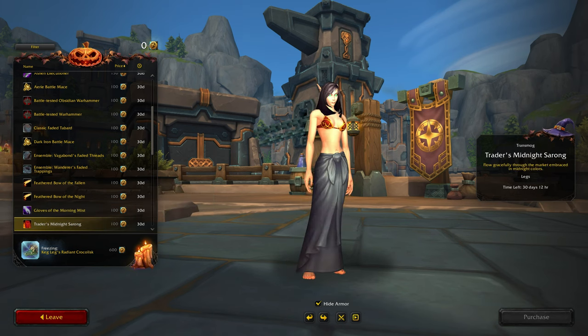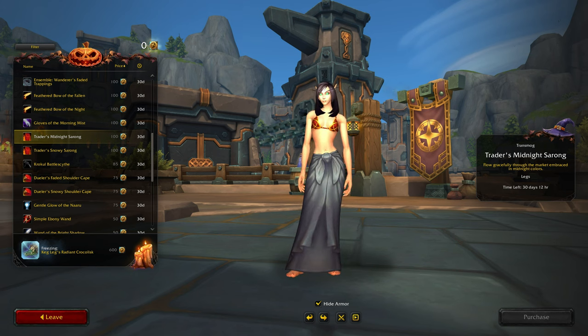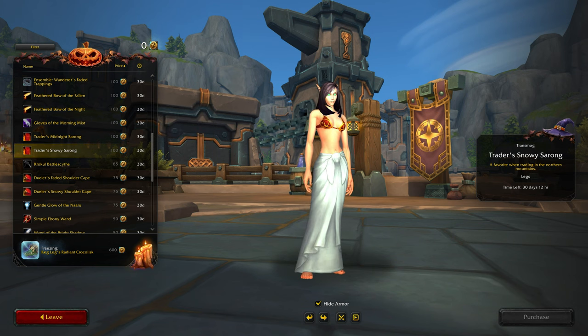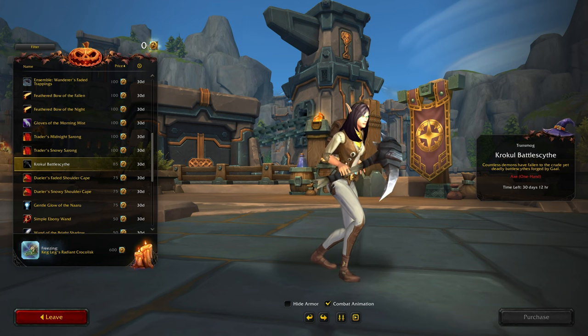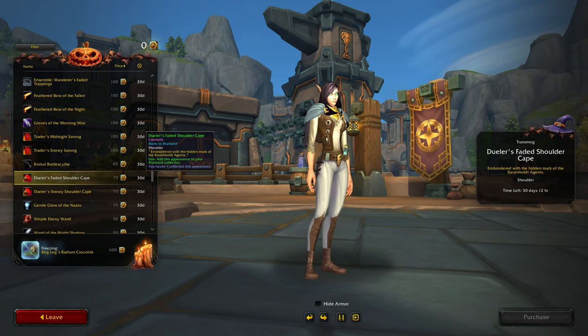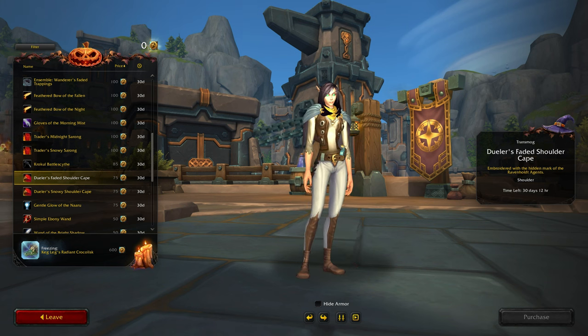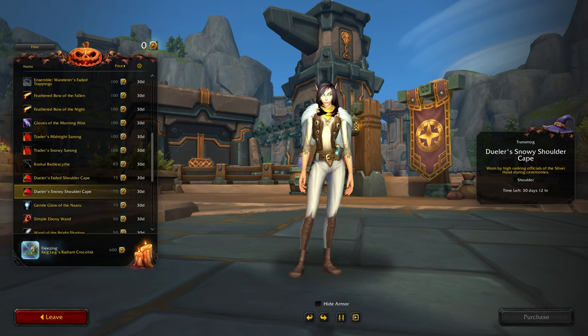And the sarong. Yeah, I can see this being like a Halloween theme with the dark colors and the golems and stuff — black and white pretty much. Croakul Battle Scythe. Yeah, not as much of a fan of the grayish color. That one's more doable.